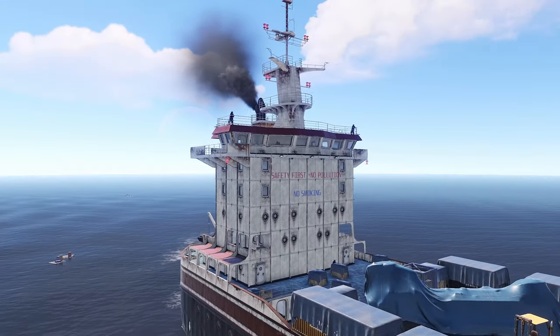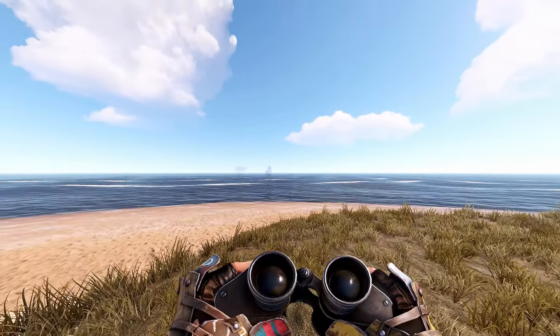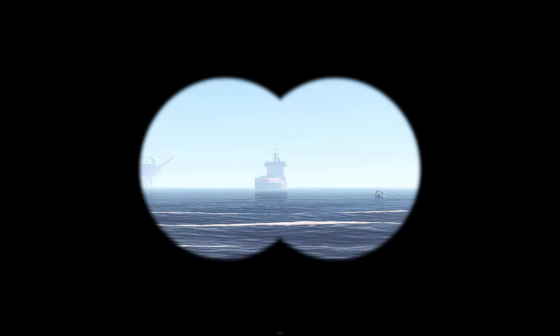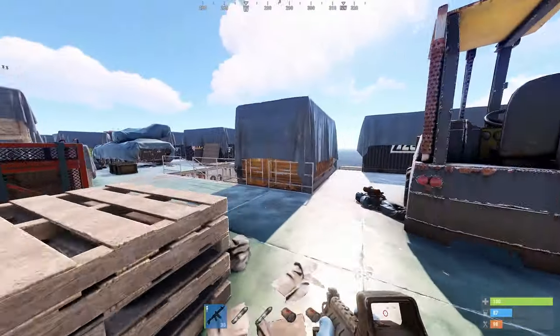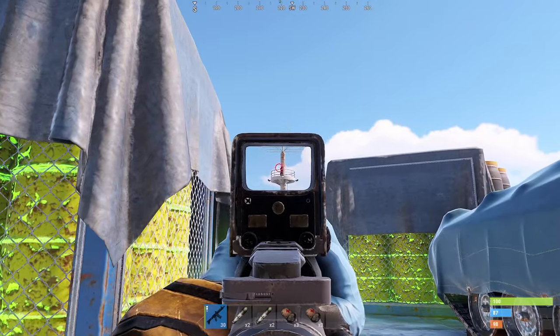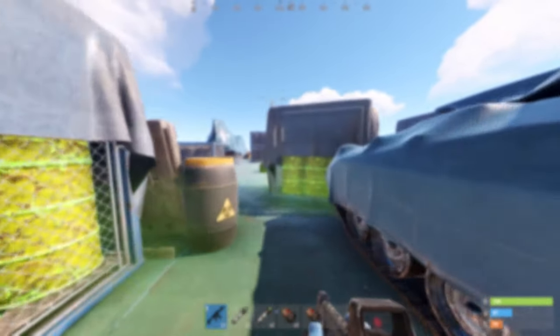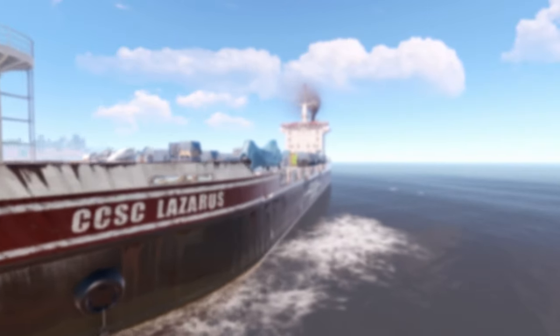The cargo ship is a dangerous and late stage event which will require patience, accuracy and planning to successfully acquire its locked crates. With a group of friends and enough meds, the ship can be easily taken over from the scientists. However, the enemy players will be the primary threat, so guard all ladders and listen out for approaching boats. Thanks guys for watching and I hope to see you in the next video.